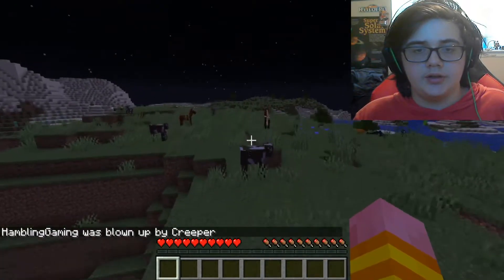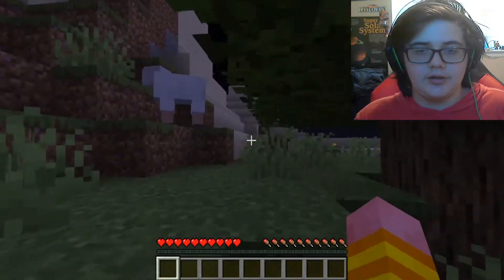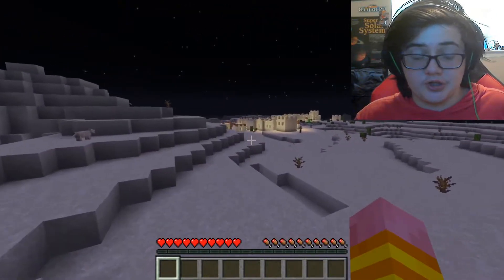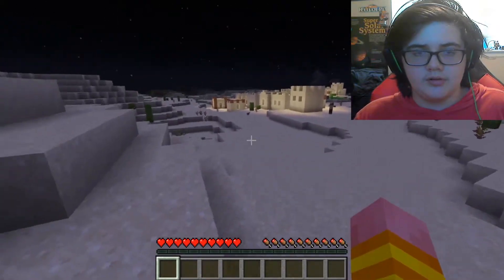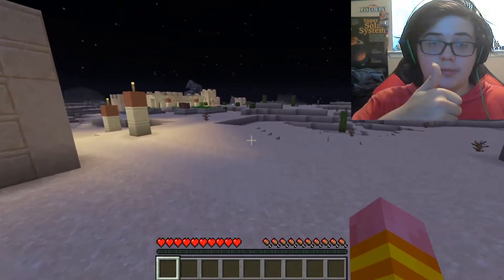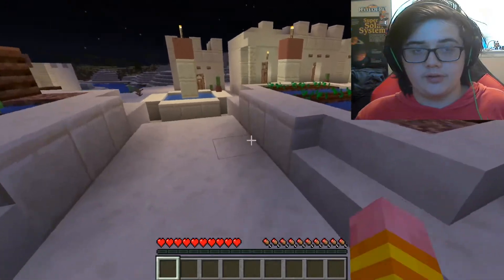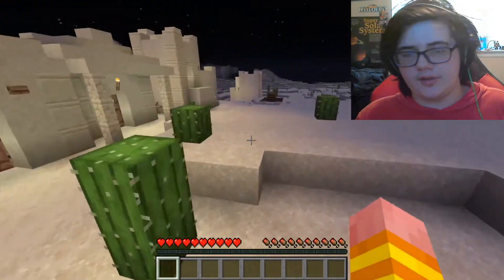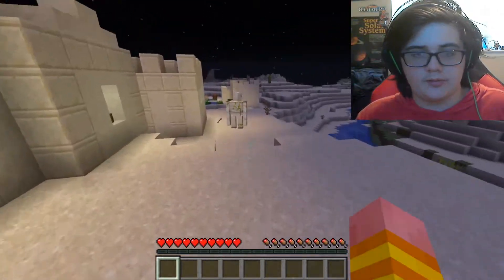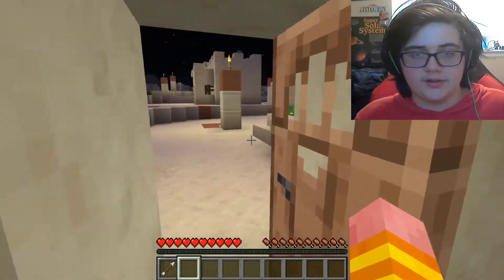Alright, so here we are at spawn. Off over there is the pillager outpost. Immediately to the left of spawn you'll see the village — if it's nighttime, you'll see the glowing village; if it's daytime, you'll still see it because it's a giant building in the desert. It's a great spawn. We're getting invaded now — the husks are coming in. Oh look, a chest I missed — and two emeralds! Pretty good.